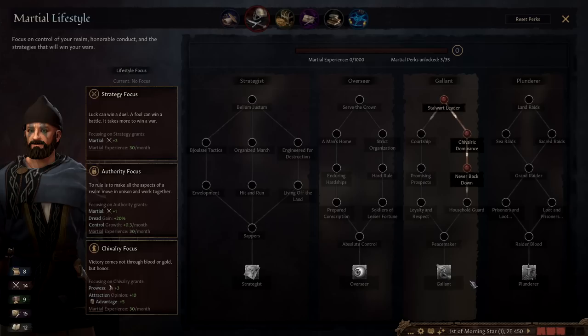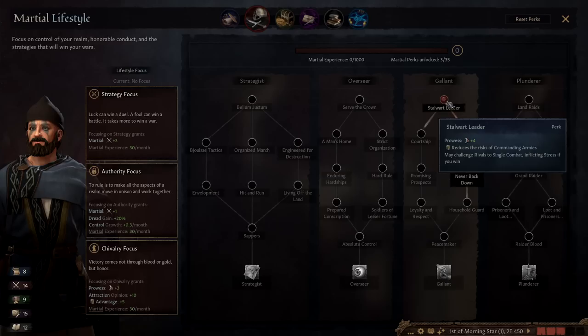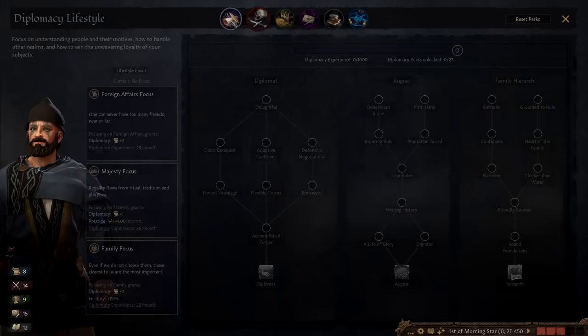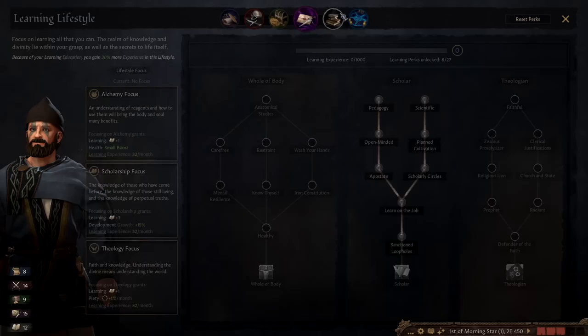Looking at the marshal lifestyle, there's actually new stuff in here I didn't know about — there's a whole bunch of new content about raiding and it unlocks the ability to raid. That's interesting, probably something to think about after the war. We've got bonuses to leading armies and knight effectiveness, so if we can get some good knights that would be great. The new content appears to only be in the Marshal tree — that explains how I missed it.